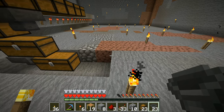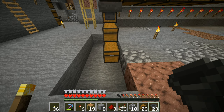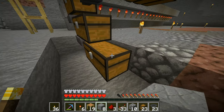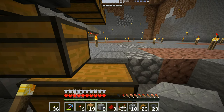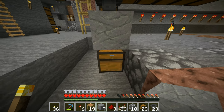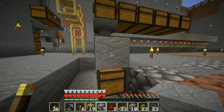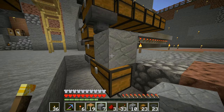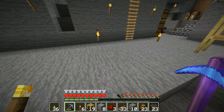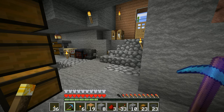On top of that is the tricky bit, because we need to be able to open that one. If I go and stick a solid block on top, I can't open that chest. I don't really want to put a half slab on there either.